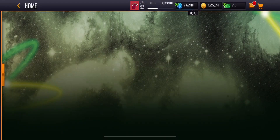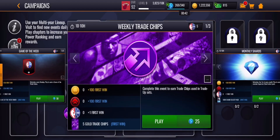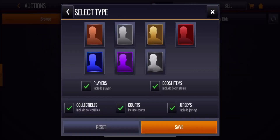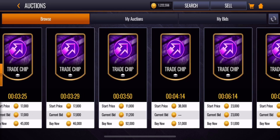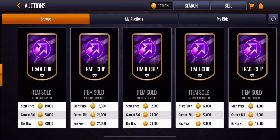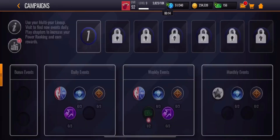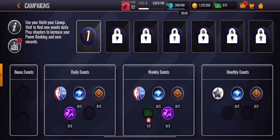The next thing you want to do is build a multi-year lineup and do your weekly trade chips as well as your daily trade chips, because right now trade chips go for a ton of coins. Gold trade chips are selling for around 25,000 coins right now. All you have to do is use about 60 stamina daily for those live events and 175 stamina weekly.